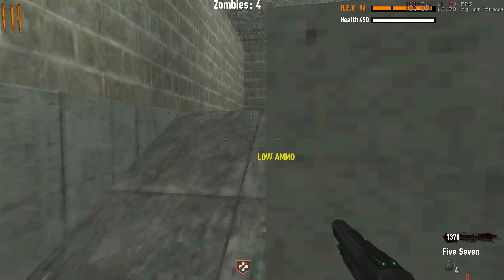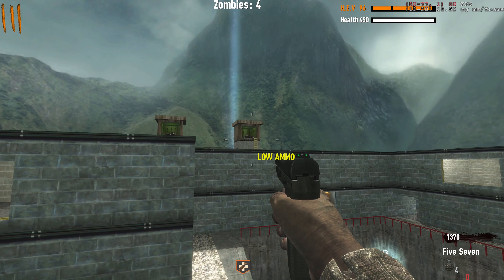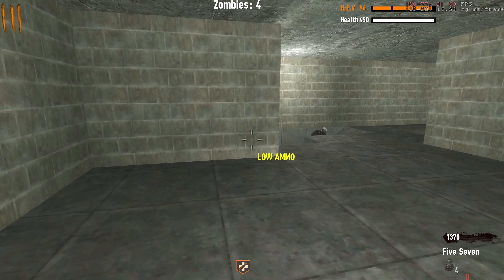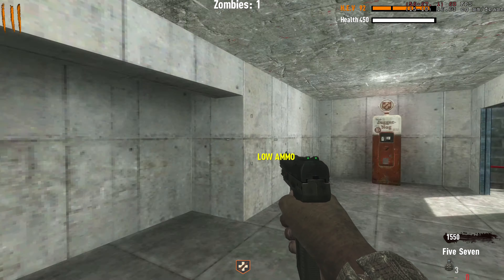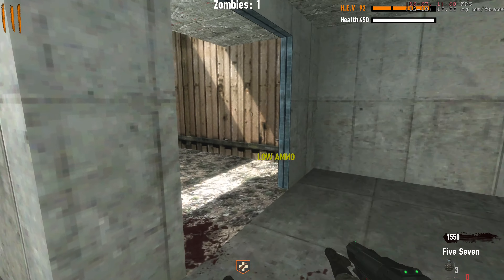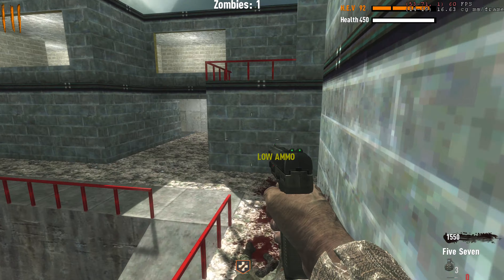Before we do anything else, I need to find the box — I have no ammo. The box is — wait, hold on, this map's like huge. How the hell do I get over there? I just bounced off the zombie and somehow didn't die — that was actually perfect. I threw the grenade, bounced off a zombie, and landed perfectly where I needed to. That was pretty fucking epic, not gonna lie.